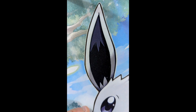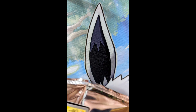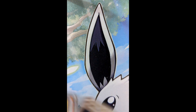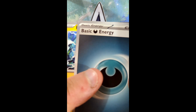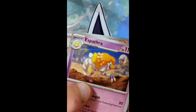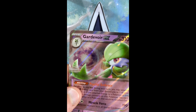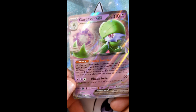Last pack, let's go. Got the code card. We got Dark, Rot, Pal, Flababe, Toks, Spear, Ultra, Espithar, Krakodar, Arvan, and Gardevoir EX.